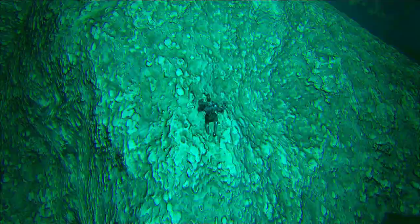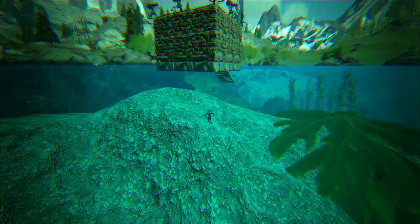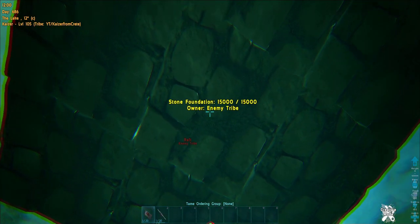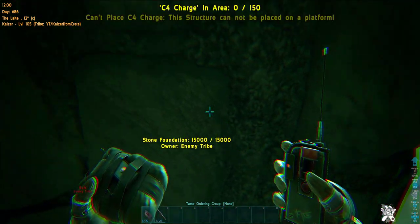Way back before I even started playing ARK, I think you could place C4s on platforms. But because of how turrets work, you could easily block their line of sight and destroy them, which probably made rafts unusable. So they must have changed it so you can only place C4s on your own raft.